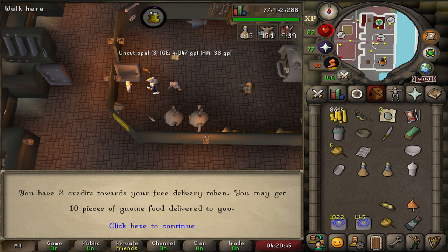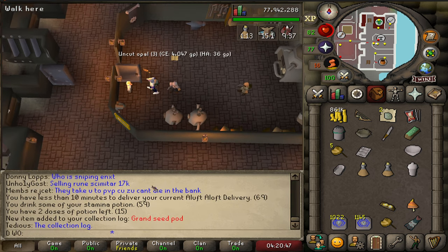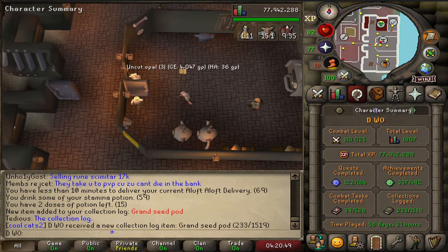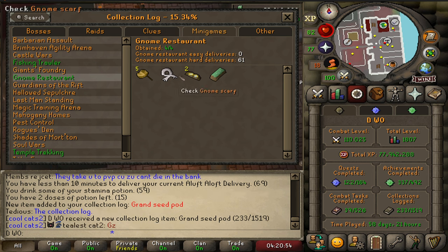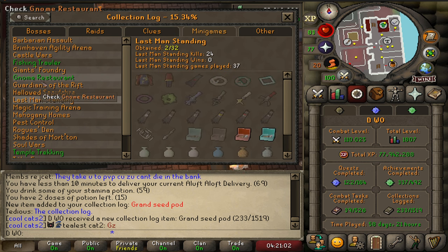It is finally over — we've done it, we've completed it! I just kept going and couldn't help myself. It took 61 deliveries total. We got so lucky on the first two items, then this one took until around 50, and 61 for the last one. But that's a green log!